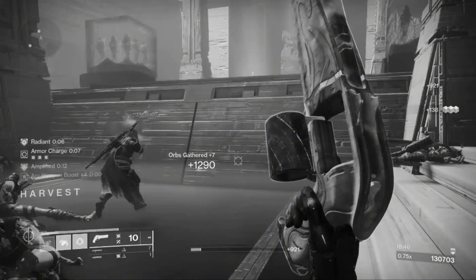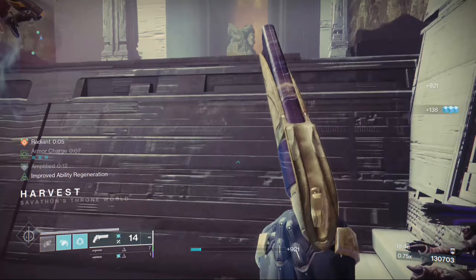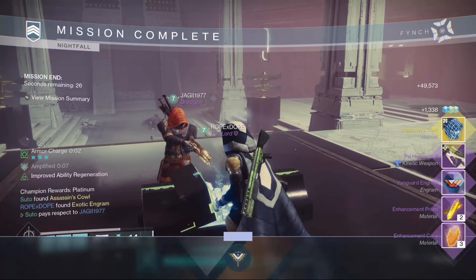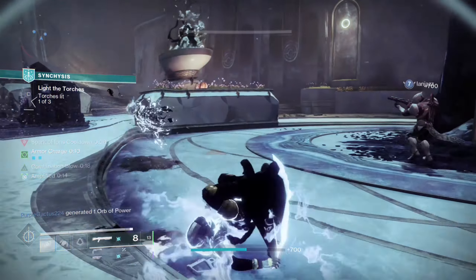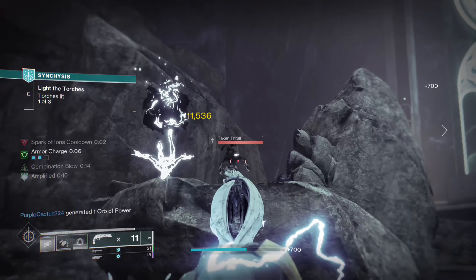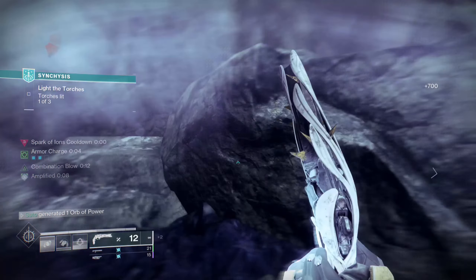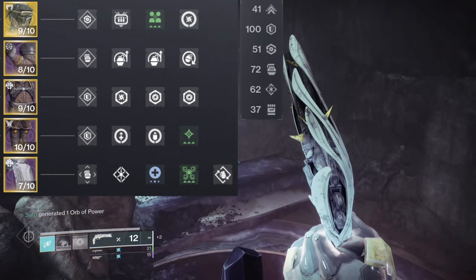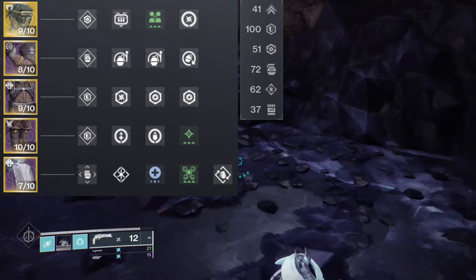Ok, back to what I know. Combo that with perks like Trench Barrel or Explosive Light to further increase your damage output. Finally, the toppings — armor perks. There's nothing here I'd say would be necessary for the whole thing, but I'll at least show you the ones I run, which are based off my playstyle and the ones I like using.